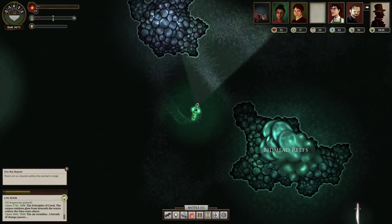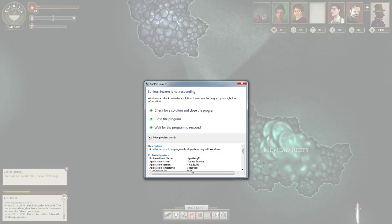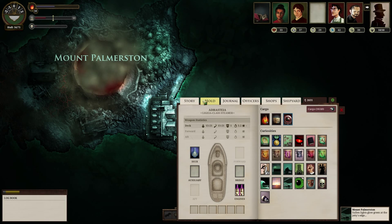Oh no. Let me see if I can switch scenes — that's what I'm seeing. The game crashed. A problem caused this program to stop interacting with Windows. No shit. Maybe alt-tabbing out so much to put stuff in my spreadsheet wasn't a great idea. The last save should be for the port of Mount Palmerston, the last port I was at. Thank God — it didn't kill my character or anything like that. I'm just right back here at Mount Palmerston.